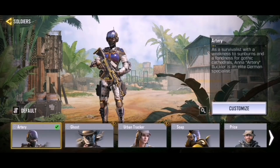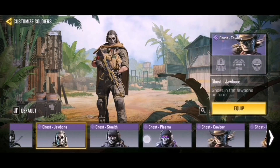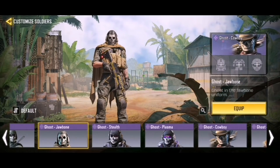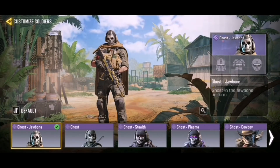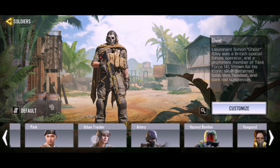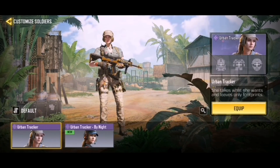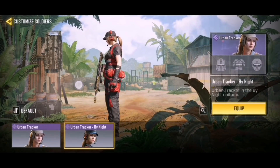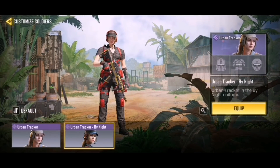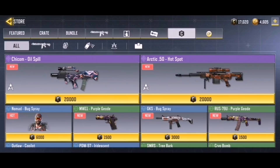Here's the black gold skins on the HBR - nothing wrong, beautiful. For soldiers, we've got Ghost - Jawbone. The one he looks most alike to would be Cowboy, with the whole mask. Jawbone is really unique, I like it, but Loose Ends remains my overall favorite Ghost in COD Mobile. Then Urban Tracker By Night - red and black. Both look cool, they basically swapped the colors, and she still looks fire.